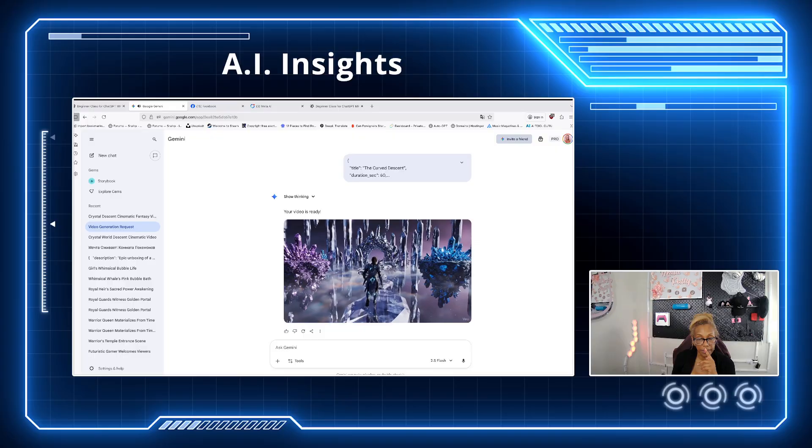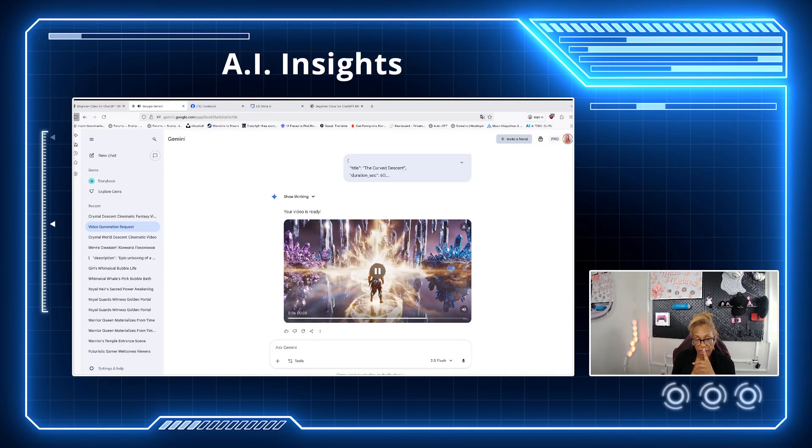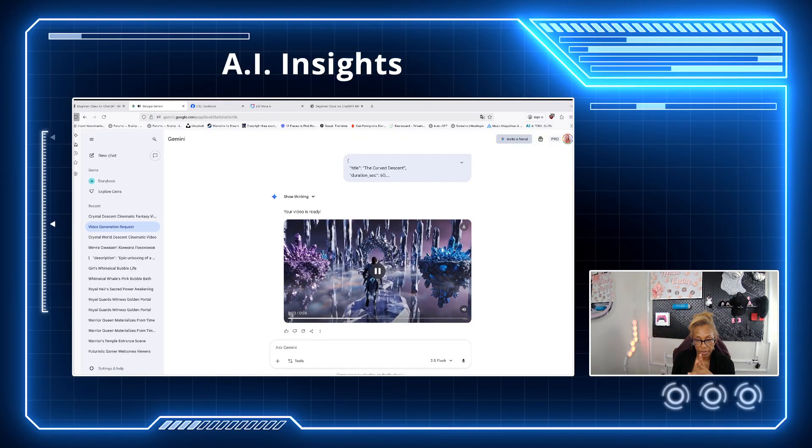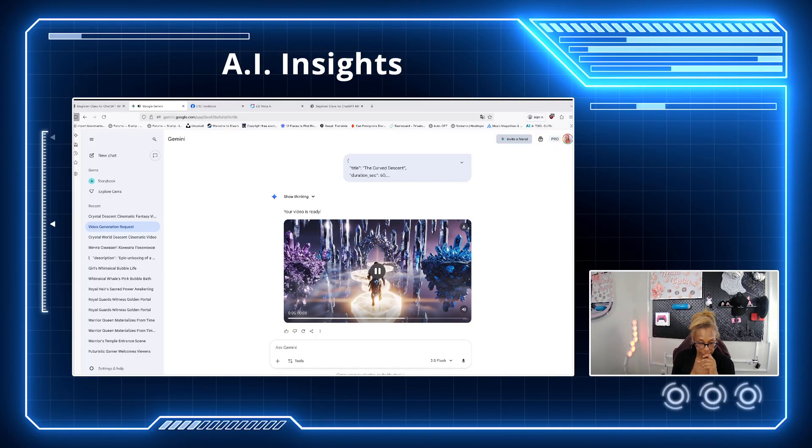He's actually walking in the right direction — he slipped a little bit, but there's a lot going on. He's walking, there's crystal, and there's a bridge. JSON prompt brings everything to life. I'll show you more next week and we're going to do something special.